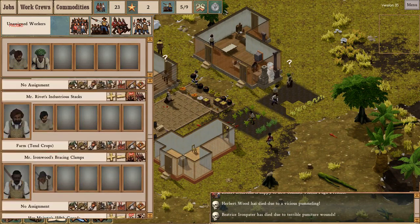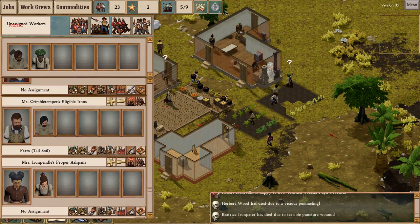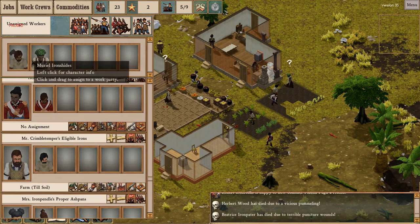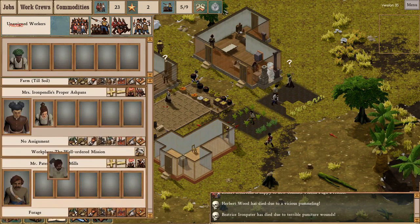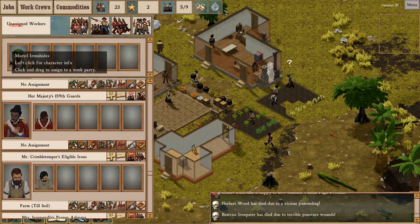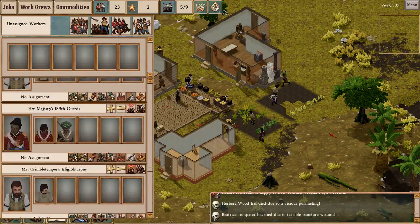Time to reassign the work crews. Our military strength is down and I have too many overseers, so I'm going to turn this guy into a militia NCO. And our two displaced workers will become soldiers. Hopefully that will tide us over.